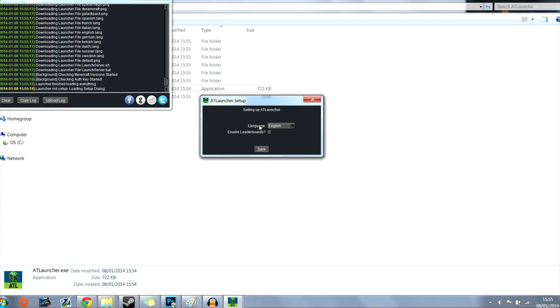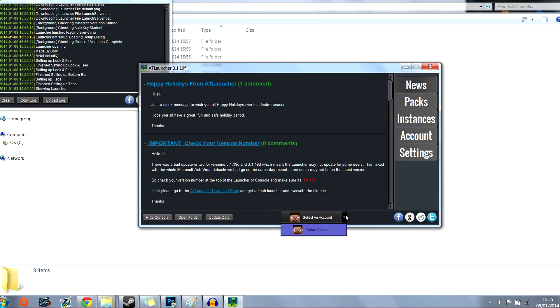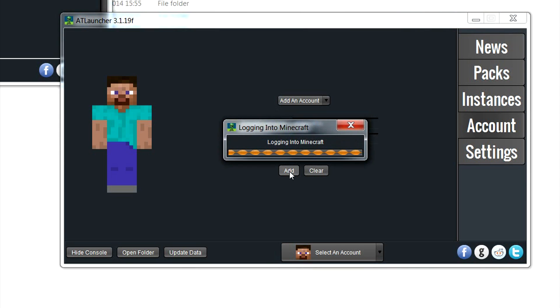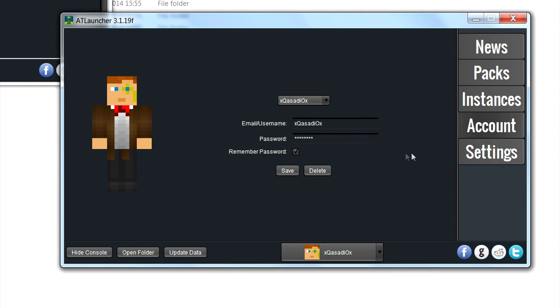You'll go through setting up the AT Launcher for the first time. There's a log which tracks everything going on, and it's opening right now. I select English and I don't tick 'enable leaderboards'. The log will tell you everything it's doing. From the AT Launcher, you select an account — go to accounts and put a new account in. I'll click 'remember password' and add it so it logs into Minecraft. Downloading skin — there I am, fantastic.